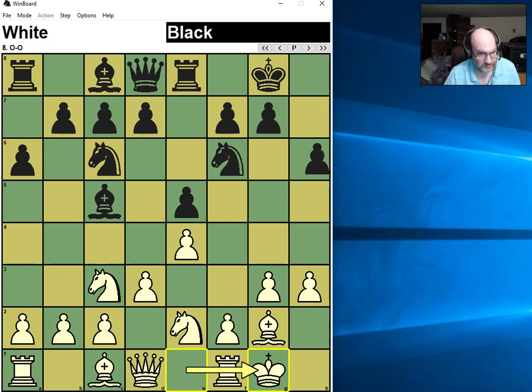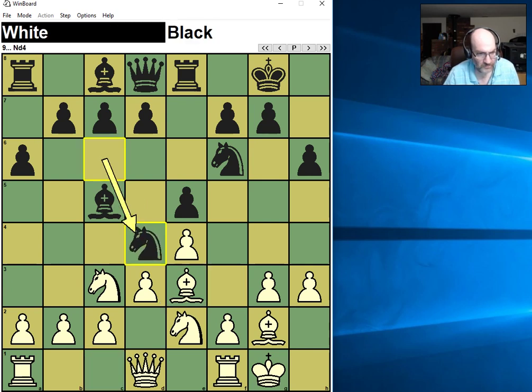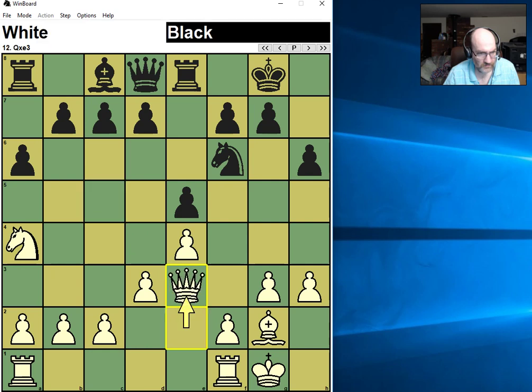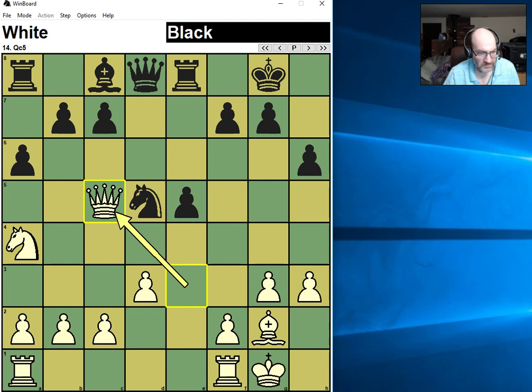Fritz thinks the position is equal. I didn't mind taking the bishop — I thought the reinforced center would be just fine. Fritz thinks knight d5 is slightly better, but I like this instead, putting the question to the piece as it were.